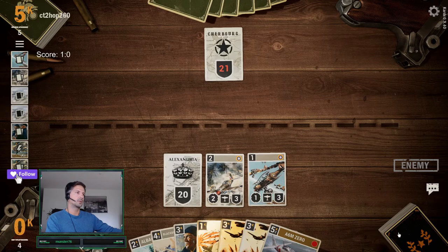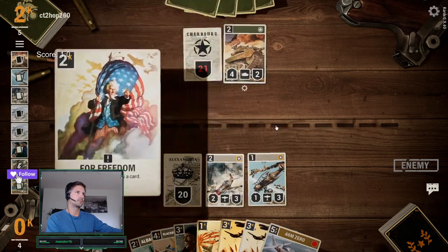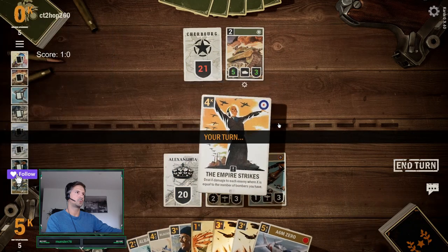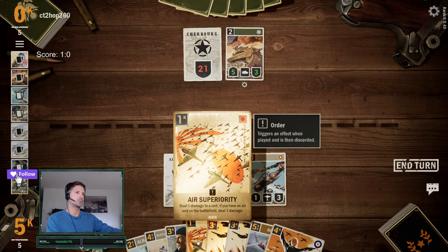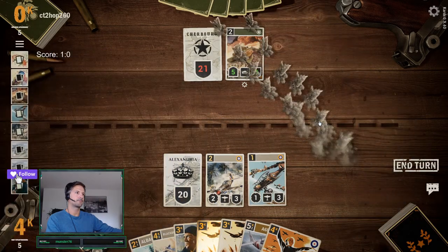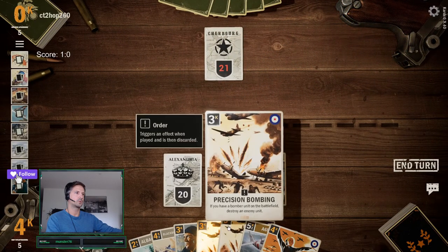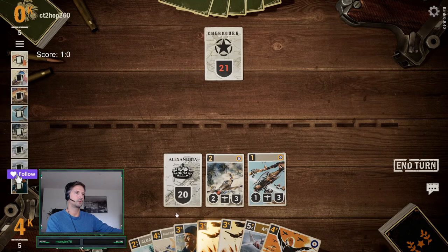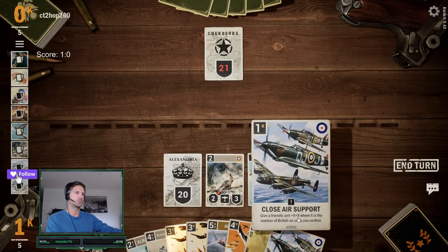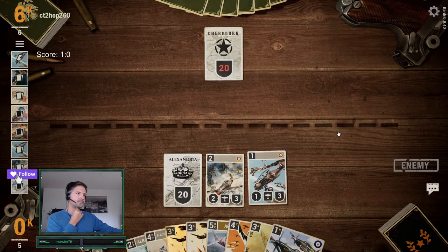Yeah, we need a close air combat now to get our... I think we just could. Can we draw one small — 3, 7, yeah. Oh, finally we got one.